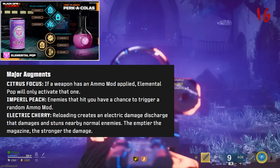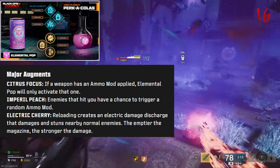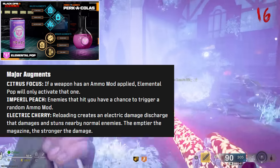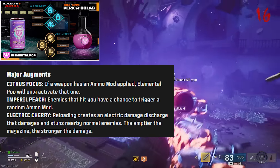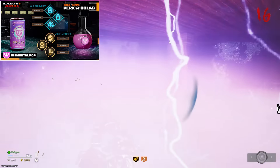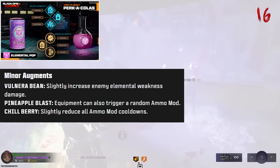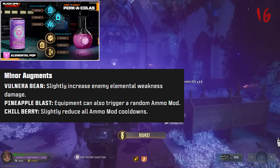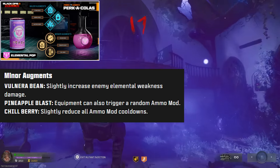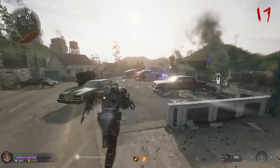And then we have Elemental Pop — this triggers your ammo mods' alternate ammo types. For major augments, we have Citrus Focus — if you have an alternate ammo type on your weapon, it will only ever activate that one, which is really nice. There's also Imperial Peach, where enemies that hit you have a chance to trigger a random ammo mod. Electric Cherry just works like how it classically does — the emptier your magazine, the bigger your shock when you reload will be, the stronger the damage. For minor augments, we have Vulnera Bean, which slightly increases enemy elemental weakness damage — you can exploit that a bit more. Pineapple Blast — equipment also triggers a random ammo mod. And then Chill Berry slightly reduces all ammo mod cooldowns.